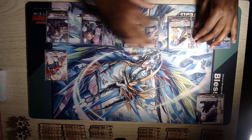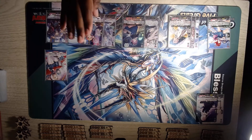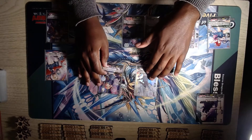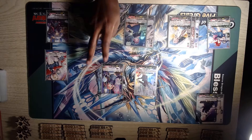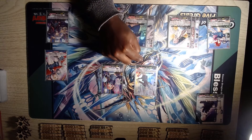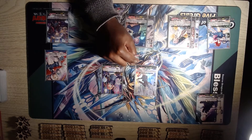Next is your Mulligan. Always try to keep a grade 1 if you can — you already don't play very many, so always try to keep one. Between your grade 1 options, this will probably be the most important: this is Join Grasp Ernesta. In the back row, when your other ghost is placed on R during your battle phase, stand this unit. So she stands herself for free.